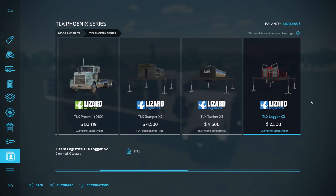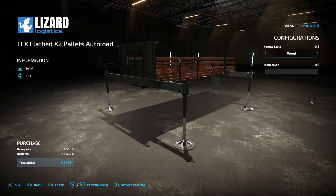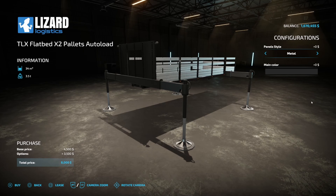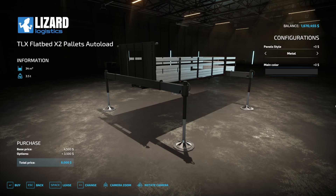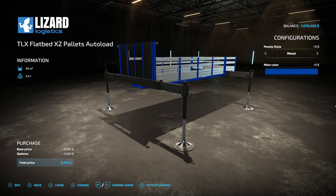Once you get your truck selected you need to come all the way across almost to the very end and it's going to be right here — the auto load. You can see all the different icons for what it's going to store for you. Now this is not going to hold any of your regular base game type pallets — your fertilizers, your seeds, your lime, any of that stuff. This is only going to be from productions that are base game. When you get in here you're only going to have two different options on your side panel. Select metal, and then down here in the main color you've got anything you want.